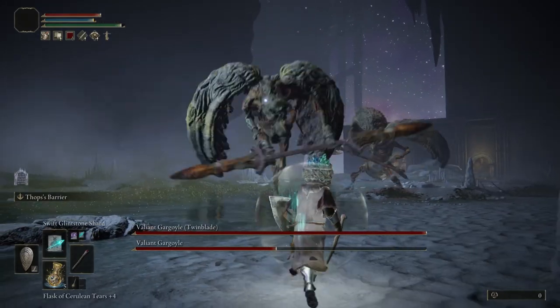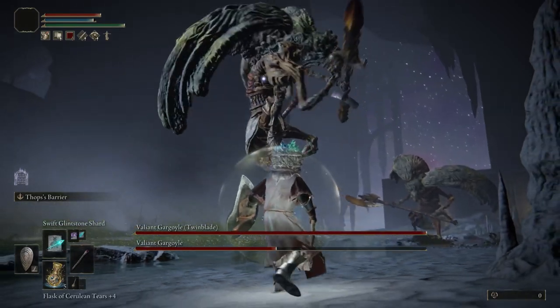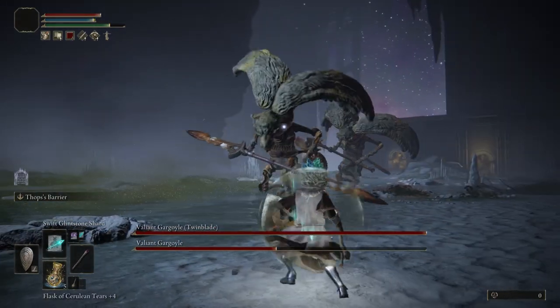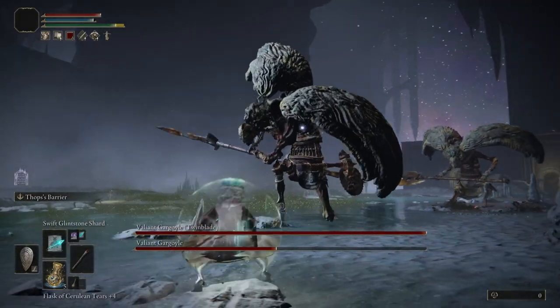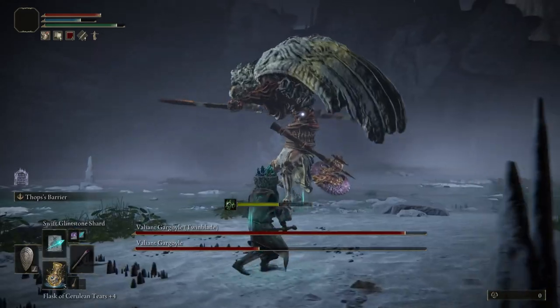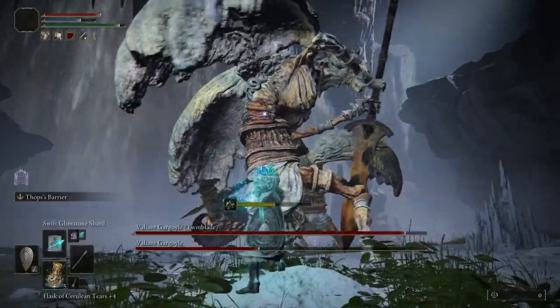Coming next for the second gargoyle is the jumping slash. The gargoyle will jump towards you, raising their twin blade to a horizontal position on their left side, before landing and slashing. Roll just before the point of impact, or block if preferred. For our next attack, the second gargoyle will raise their twin blade to their right side before digging down and slashing upwards. You can either roll or block this attack.